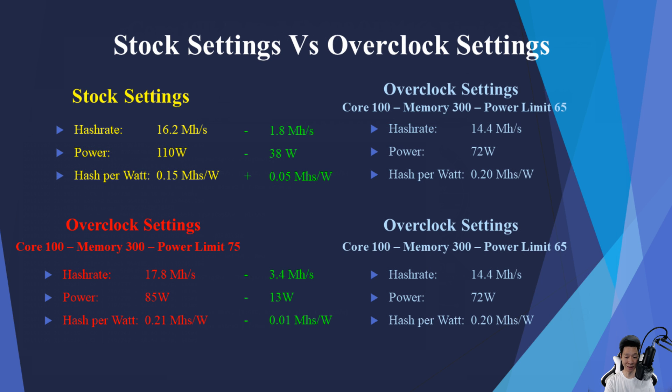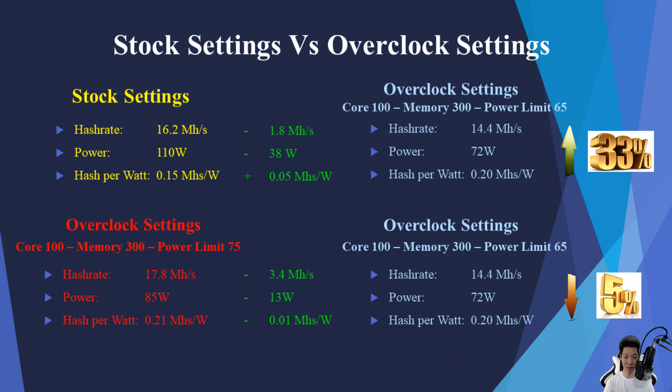Compared to stock settings I decreased my hash rate by about 1.8 mega hashes but also decreased power by about 38 watts, so efficiency increased by about 33%. Compared to the overclock settings at power limit 75, I decreased my hash rate by about 3.4 mega hashes but only decreased power by about 13 watts, so efficiency decreased by about 5%. It's always best to set your overclocks depending on your situation — you may need to pull less power due to power limits, cost, or heat.